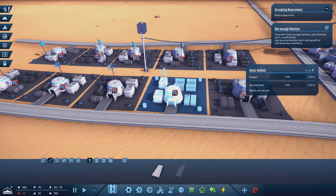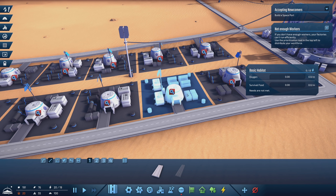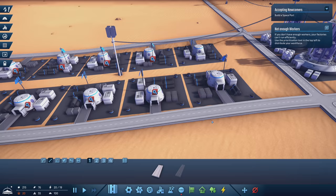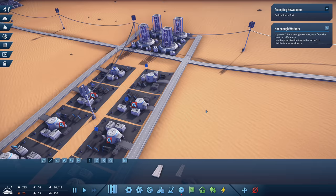The habitats have their own local storage tanks and they have to be refilled. Think of it like a gas station, except in this case it's an oxygen station. Basic habitats require oxygen just to be there. But they're not going to level up until you provide them with survival food. So oxygen is the requirement, and survival food is the demand. You want the tanks to always stay full — if you're not meeting their basic demands, they might leave.